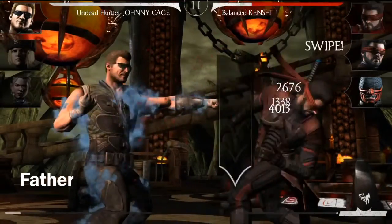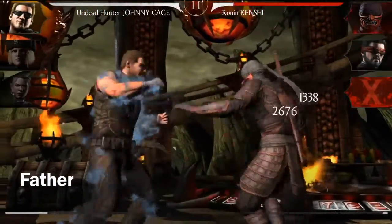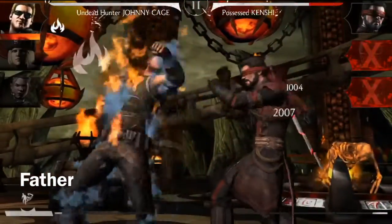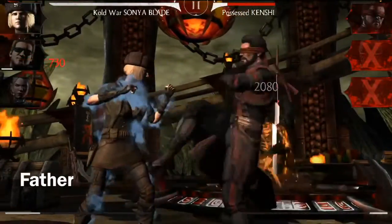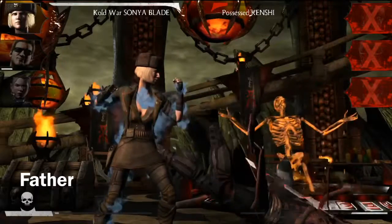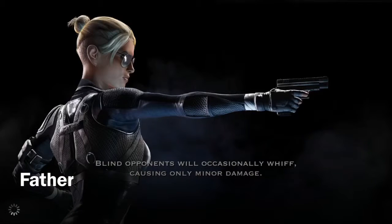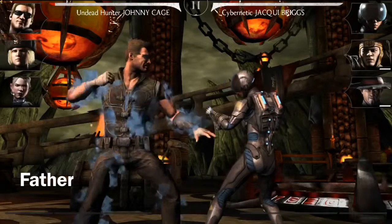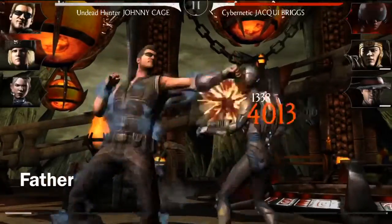For the boss stage, Cold War Scorpion's main ability is that he slows you down. He freezes you — or wait, am I thinking of Cold War Sub-Zero? Well, I think Scorpion also freezes you if I remember correctly, which should be fire, but whatever. Yeah, so all he does is slow you down and that's pretty much it.